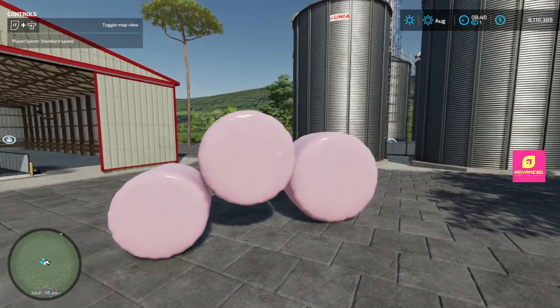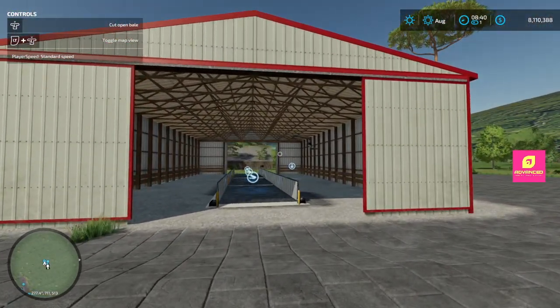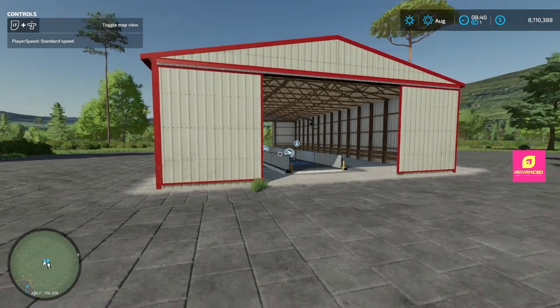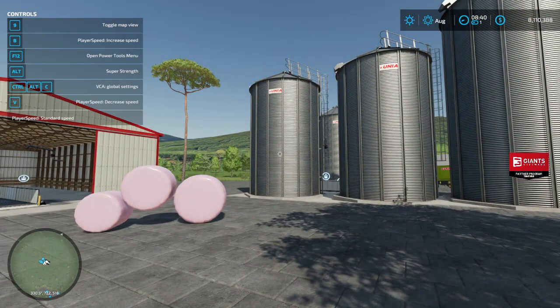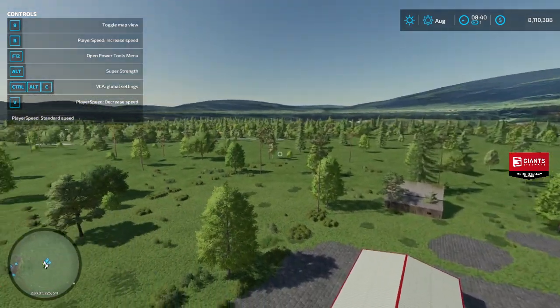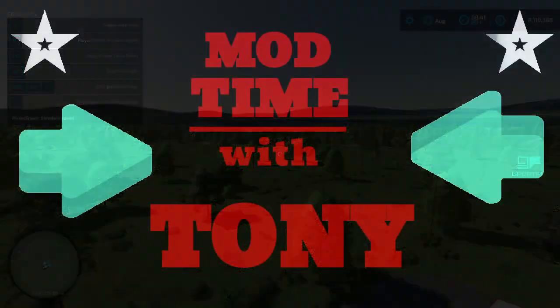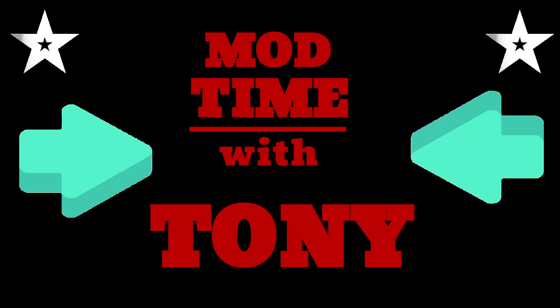Those are my favorite mods of the day. We got rounded bales, we got a very innovative silo system that can go in any direction, and we got Green Valley — excellent views, excellent map. If you like these videos, make sure you hit that like, hit that subscribe — it makes a big difference. Feel free to leave comments down below, I try to respond to all of them. But until next time — Tony's Mod Time! It's Mod Time with Tony. I'm Tony, and these are the mods. Mod Time! Adiós.